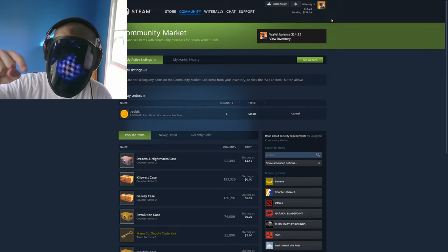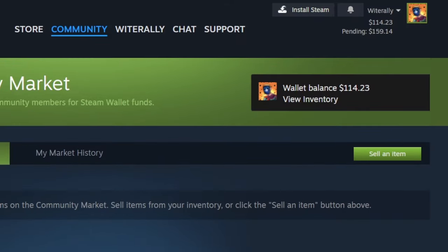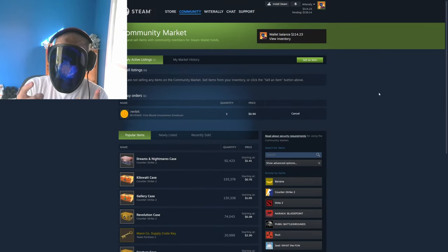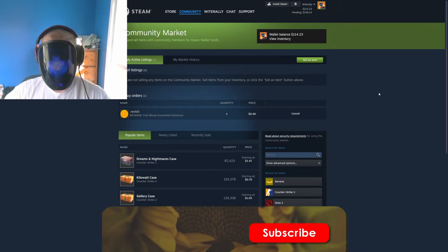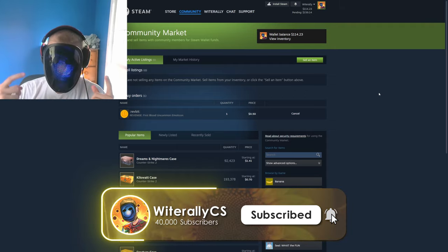I'm about to put $100 in here so we can afford all 41 keys. I put another $100 in there, so now we have plenty of money to buy the keys today. That knife is going to come through on the pending balance at some point, so maybe we'll do another case opening with that balance. If you want to see that, subscribe to the channel — more openings to come.